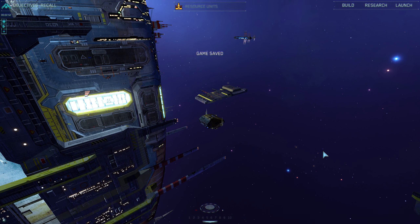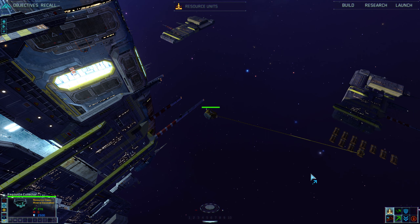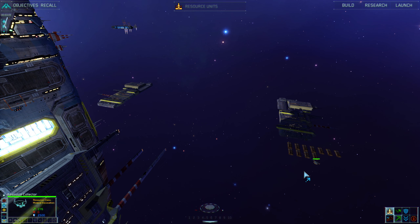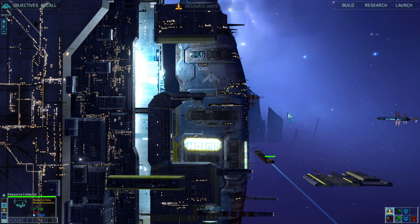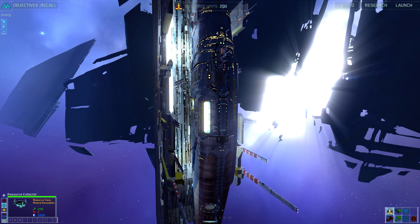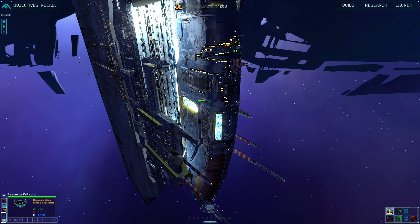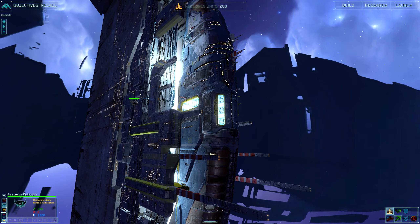All right, and here we go. This first mission is basically just an introduction and tutorials — not exactly a tutorial, because the game has a separate tutorial which I haven't recorded. Not much going on here so far. We just need to get the resource containers and look around at this very gorgeous new mothership, which is called the Pride of Higara.